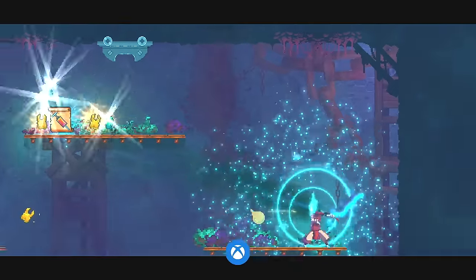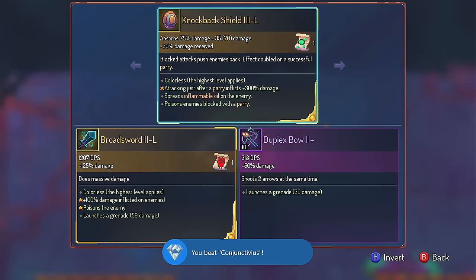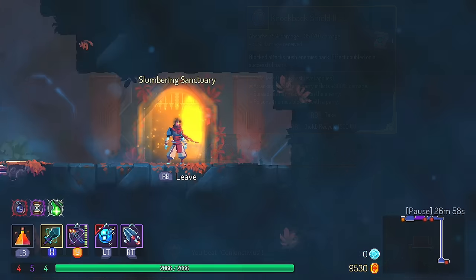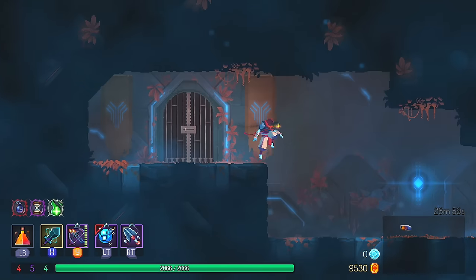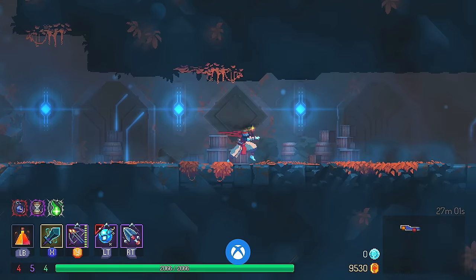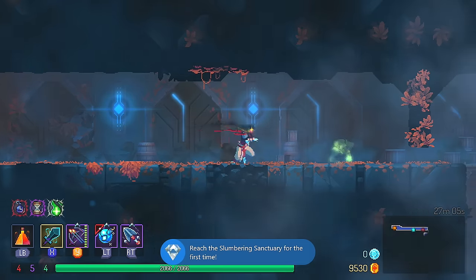Upon beating this boss, you will unlock a whole bunch of Dead Cells as well as some new blueprints. You'll also be able to exit out into a new area called the slumbering sanctuary, and it's in the slumbering sanctuary where you're actually able to unlock the spider rune.